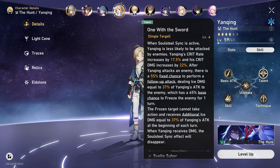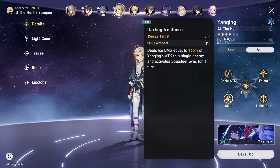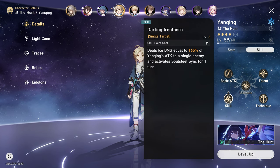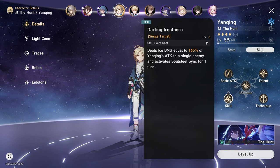Yangqing's skill, Darting Iron Thorn, deals ice damage equal to a percentage of Yangqing's attack to a single enemy, and activates Soulsteal Sync for one turn. So you want to be using this skill whenever you can to maintain Soulsteal Sync and increase your damage.